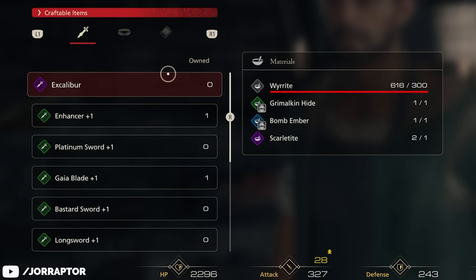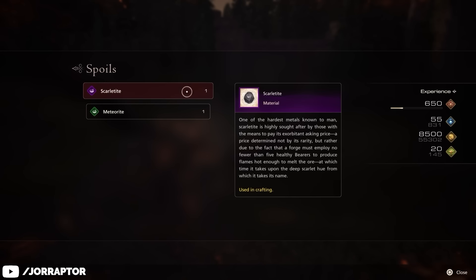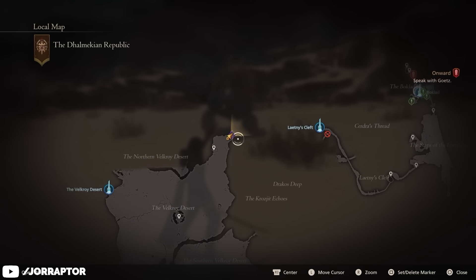Next to the 300 Y-Rite required for crafting it, you'll also need some materials from Hunt Targets. You will need Scarletite, which you might still have left from defeating the Griffin for the first part of the Blacksmith Blues quest chain. But if you don't, you can grab a second piece by defeating the Fastitokalon Hunt boss in the corner of the Valkroy Desert.